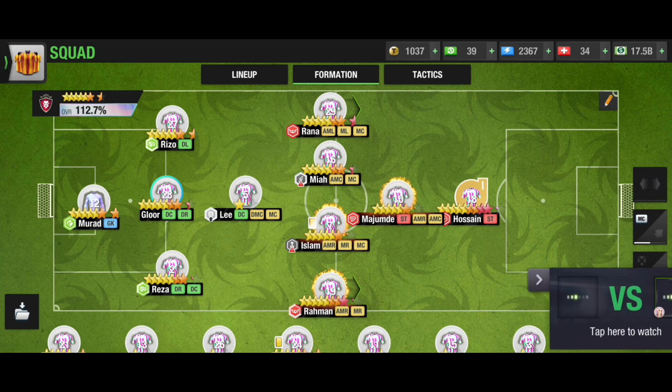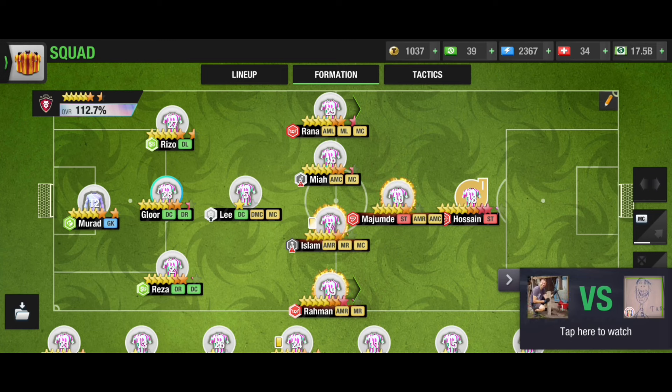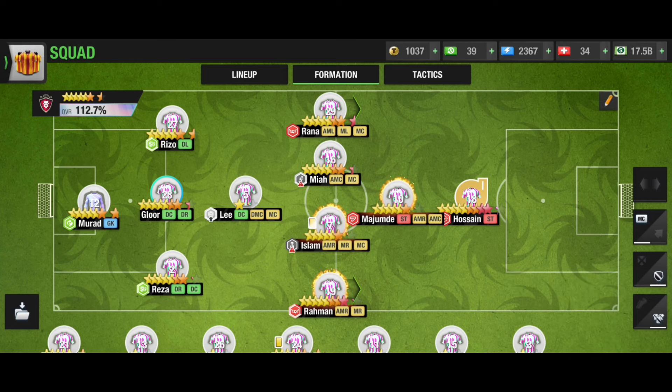The only difference is in midfield. One MC is not there, and that MC position went to an AMC, and they also added another striker. So that means two attackers are added in this formation. That's the difference between 3-1-5-1 and 3-1-4-1-1.